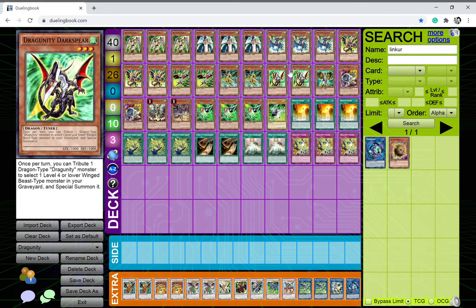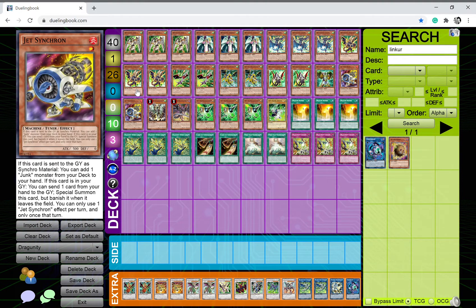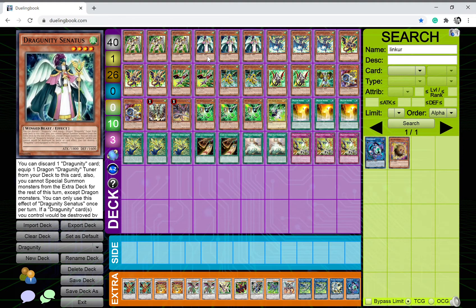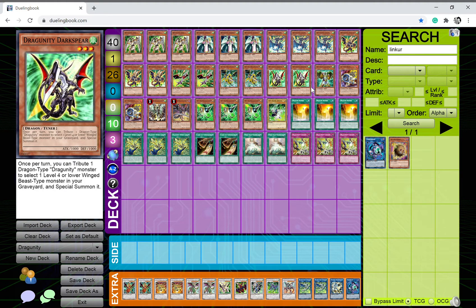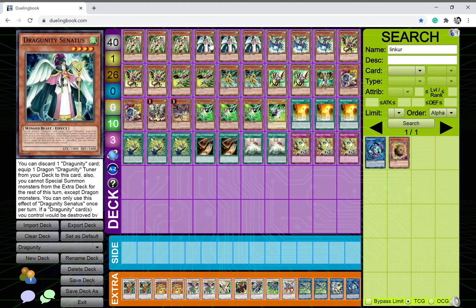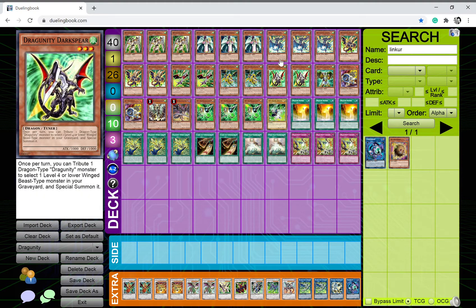I play two copies of Dragunity Darkspear — I'm thinking about getting rid of this. You can tribute one dragon-type Dragunity monster to select one level four or lower winged beast monster in your graveyard and special summon it. It's a bit of a meh card since you don't really play many winged beasts. The winged beasts are usually your combo pieces. I also play one copy of Dragunity Legionnaire kind of just as a placeholder until I can think of something better.